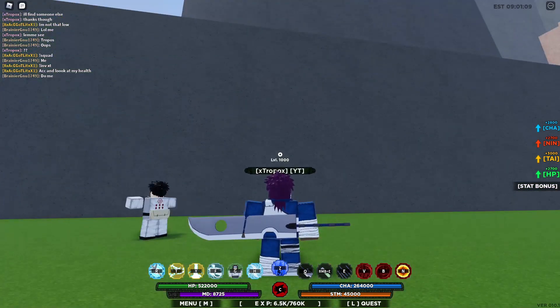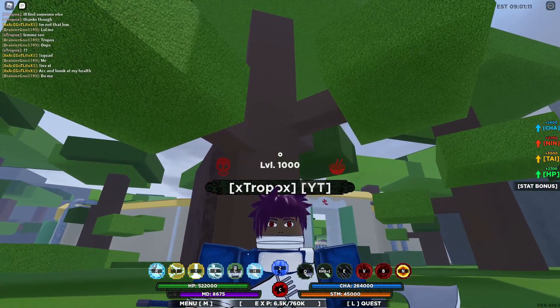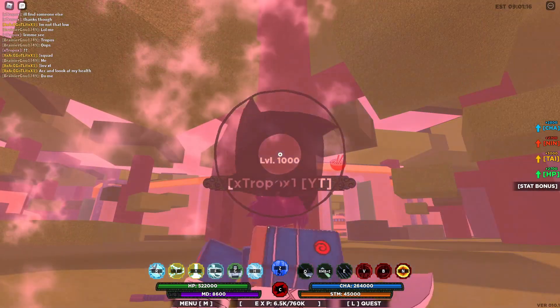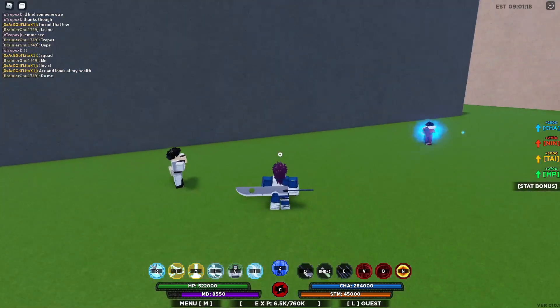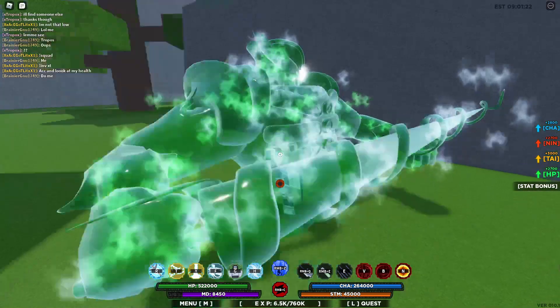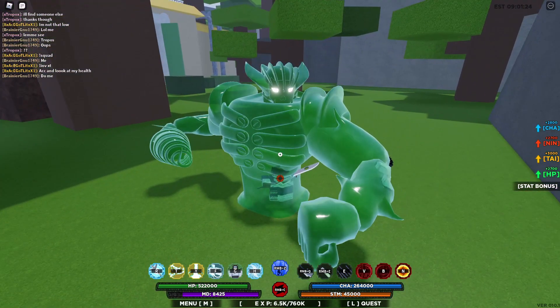All right boys, so we got our new Susano fully equipped, fully maxed out. It's got three stages: C1, C2, and C3. C2 and C3 already have the eyes. This is what the Susano looks like — this thing looks absolutely beautiful.